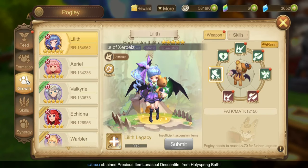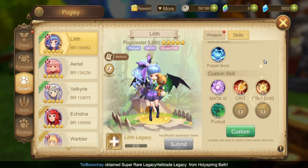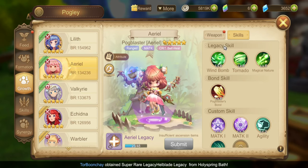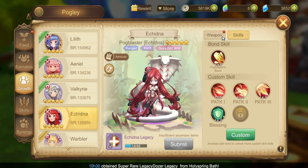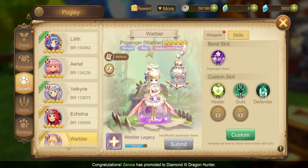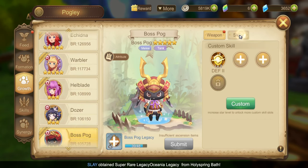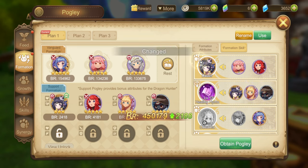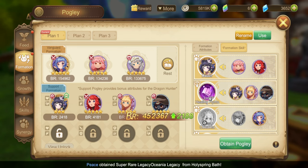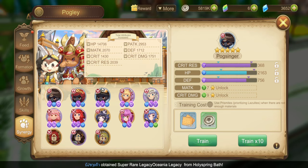Here are my Poglies! Finally, my Lilith became 5 Star! Skills! Here is my formation — this formation will boost my team's defense! If I want to increase the healing, I simply adjust it like this! Poglies Synergy — you can train it all if you want, it can add to your stats!